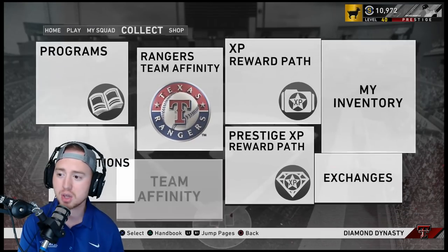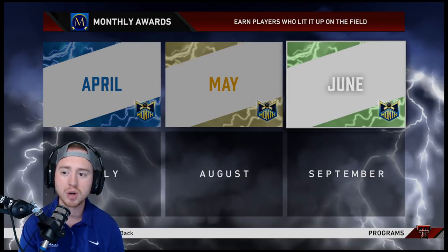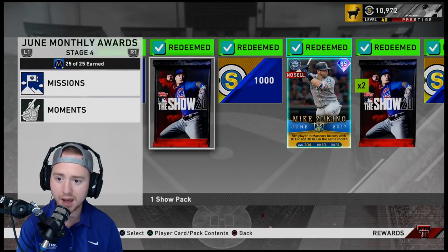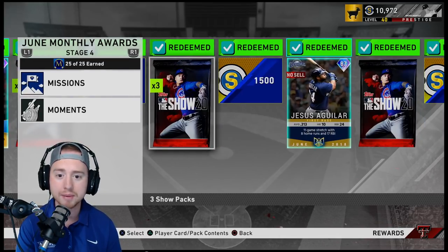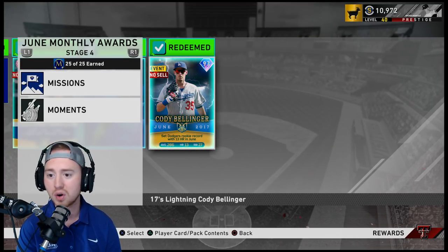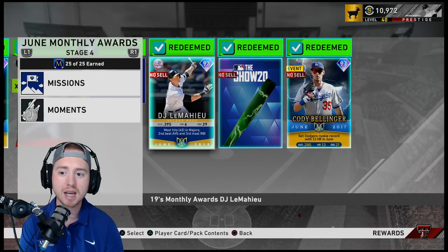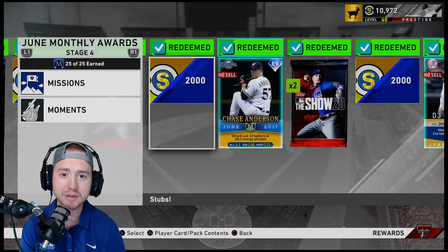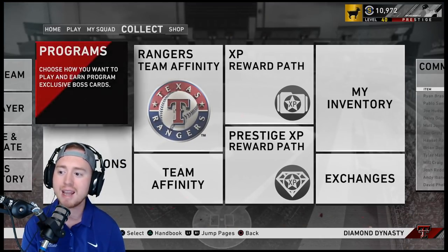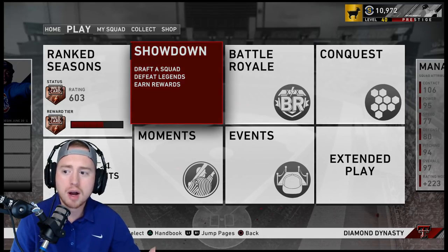If you haven't completed these, you're leaving a ton of XP and stubs on the table, plus cards you can use for collections — even if you already have Vizquel, getting another all-star card will be beneficial when those collections expand and lead to higher overall cards. Also staying on the programs, look at your monthly awards. Each of the three gives you a high-end usable card, stubs, packs, and diamonds for your lineup, including Cody Bellinger at 97 overall — one of the best outfielders in the game.